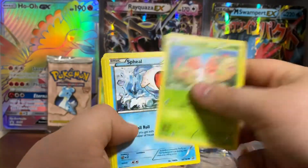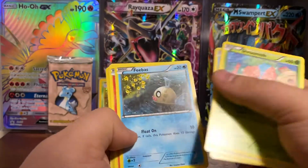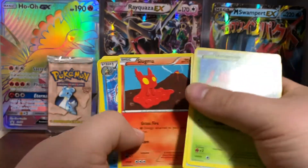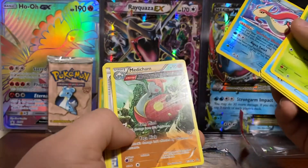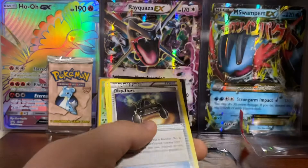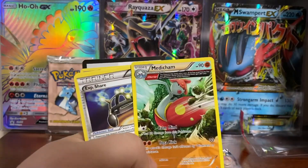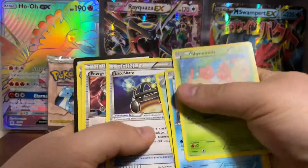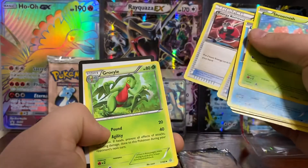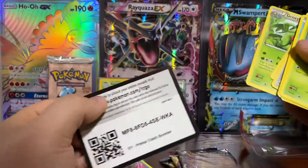Opening Primal Clash: we got doves, Shroomish, Spheal, Mudkip, Feebas, Slugma. Milotic is our reverse, and our rare is Medicham. Then we have EXP Share, Energy Revival, Retrieval, Grovyle, and a code card.